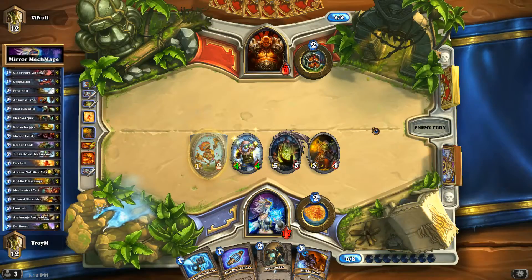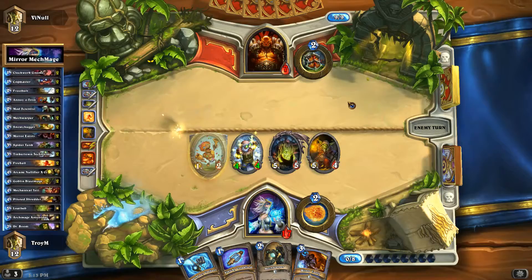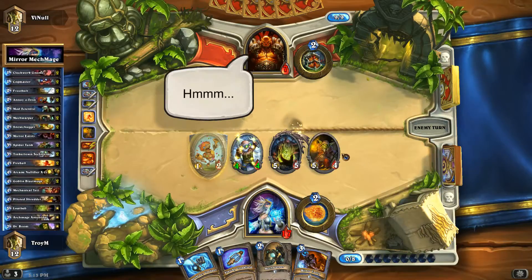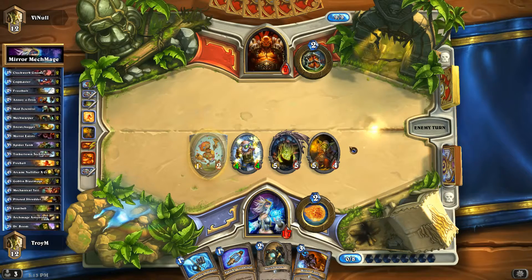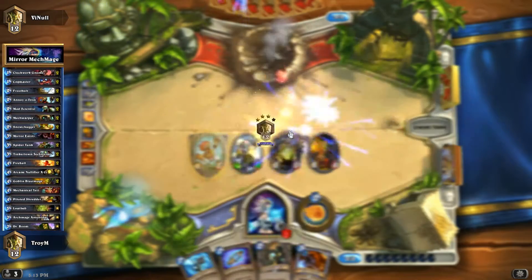Last turn I was either going to do what I did or Mirror Entity in case he played another big creature, but I think this works out better. I'm in lethal position — I can kill him next turn if he doesn't have the right cards. Maybe he's got nothing, maybe he's planning on conceding, or maybe he got disconnected. He did get disconnected. I can't say I was going to win for sure, but it pretty much looked like it.